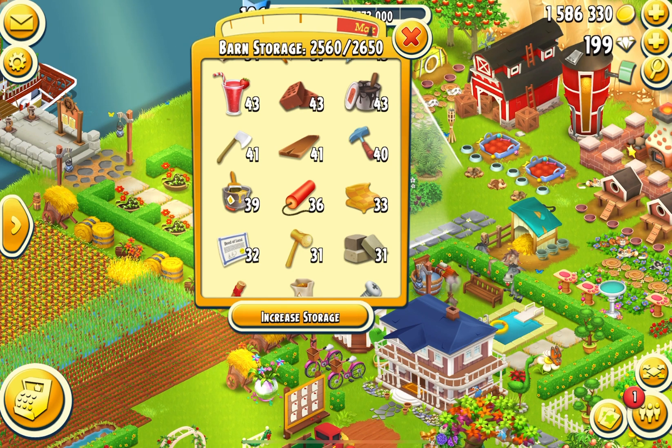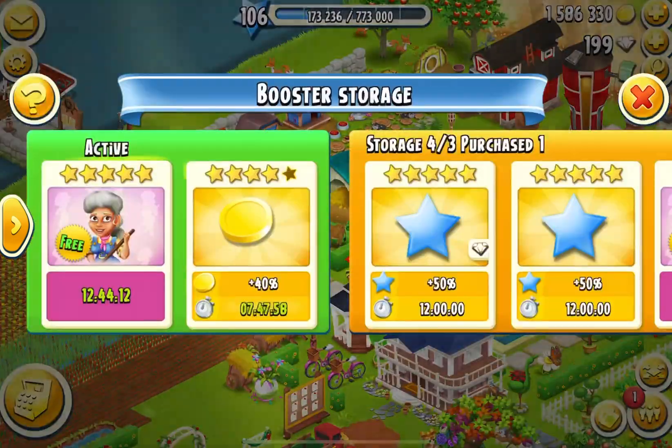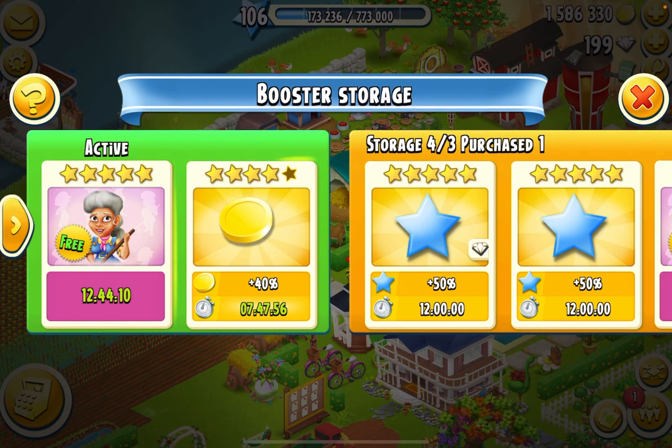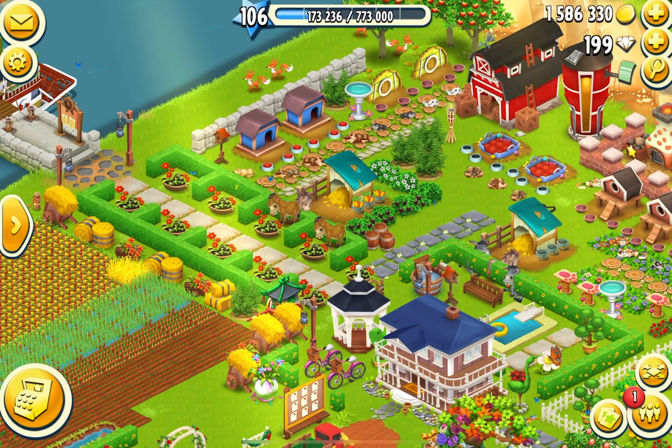This is the disadvantage of not preparing ahead. This is what I've been doing for the past half hour or so. I also have my coin booster activated — it's only for eight hours, 40 percent — good enough for me.